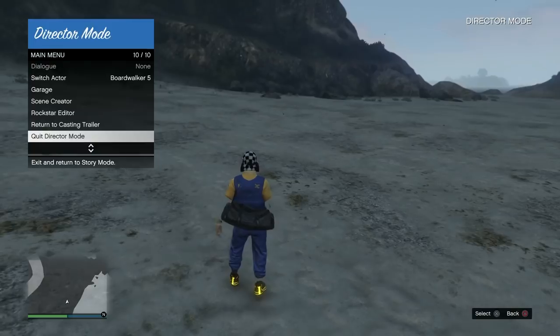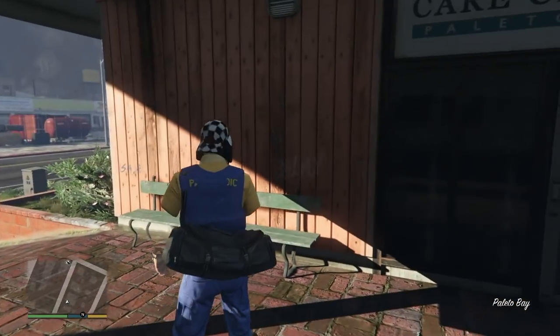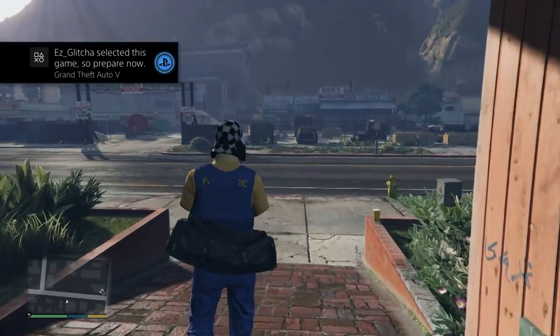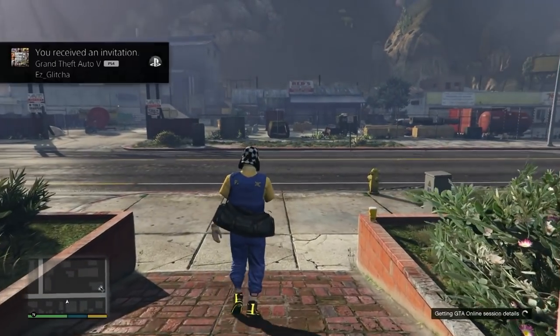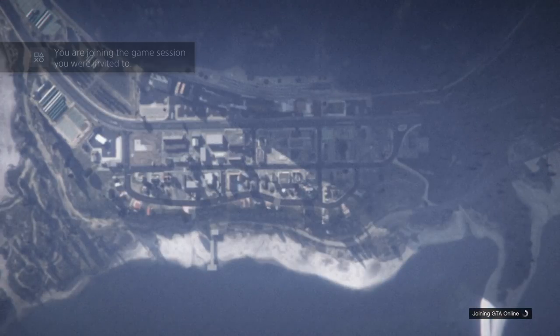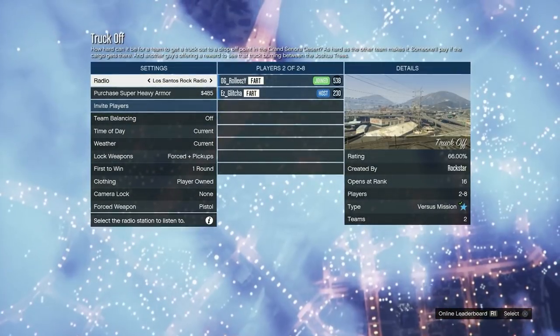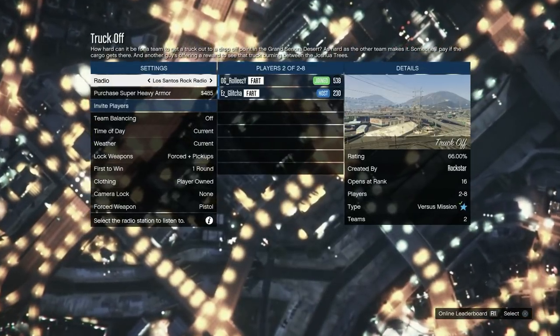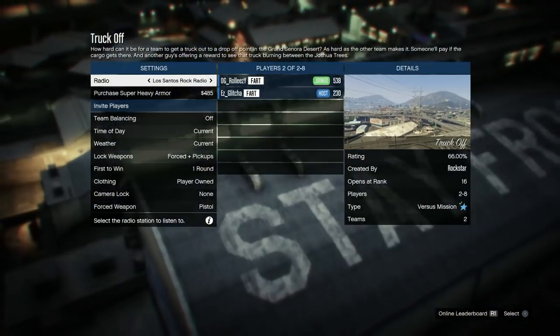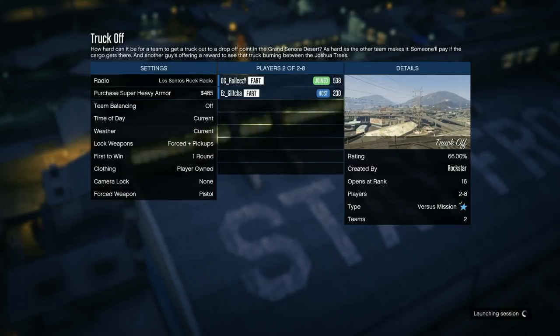Once we're back at the trailer, hit enter director mode with the outfit you want. Once done, quit director mode again so we go back into story mode. At this point, Xbox and PlayStation are both doing the same thing. Your friend needs to send you an invite to the Truck Off mission — he has to set it to player owned clothing, that's very important. Your friend starts up Truck Off and sets clothing to player owned, and you join that job straight from story mode with your outfit.